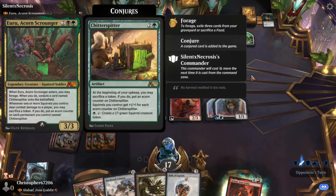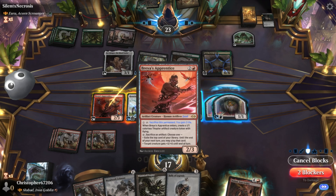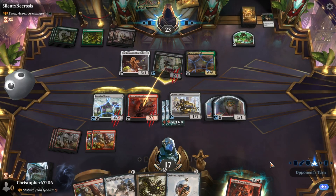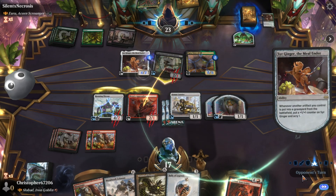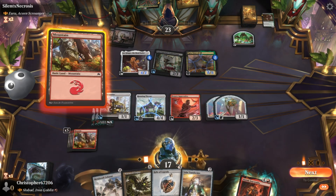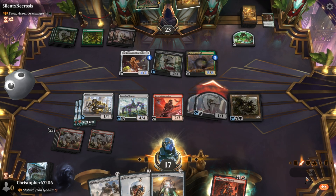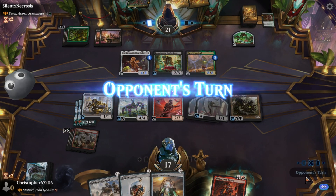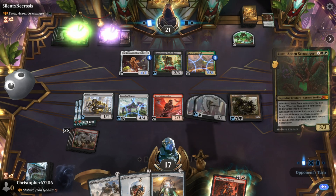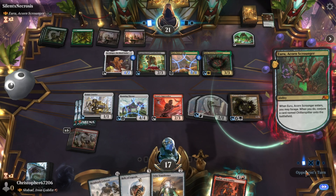I guess this is a food deck. I'm not taking any more damage, opponent. Have you met Mr. Coil? It'll begin the two-damage-a-turn clock. Mr. Coil's job is to keep Yagra from eating me — he's a very powerful cat and I don't appreciate him.